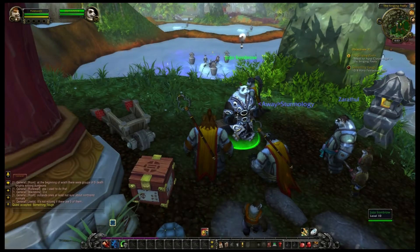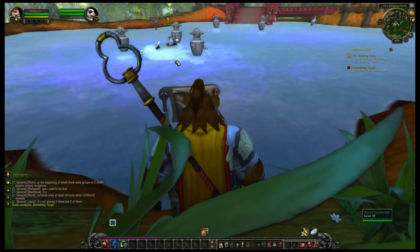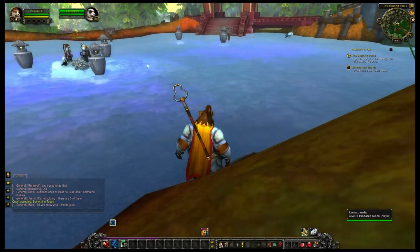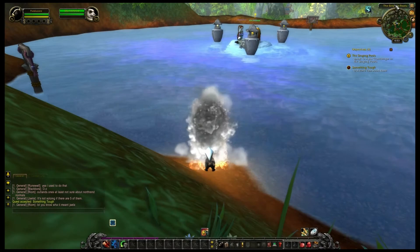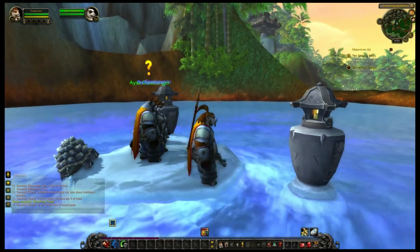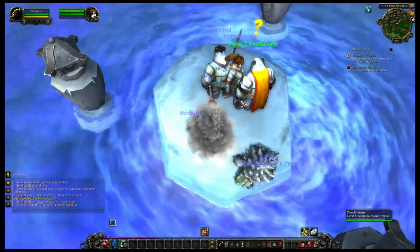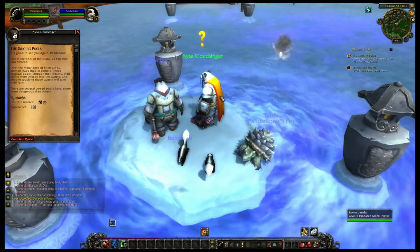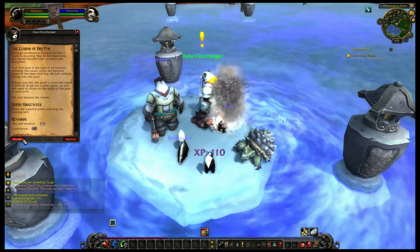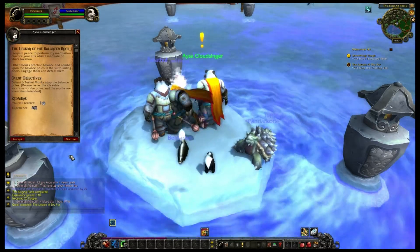Grabbing some more quests here — this is actually pretty amusing, you'll see everybody running around turning into skunks. We're in the Singing Pools, and this is the pool of the skunk — you'll notice I turned into a skunk. When you talk to Cloud Singer here, you learn that these pools are magical: when creatures of wildlife die in them, the pool takes on their spirit or essence, and that's why we're turning into different animals in these different pools.